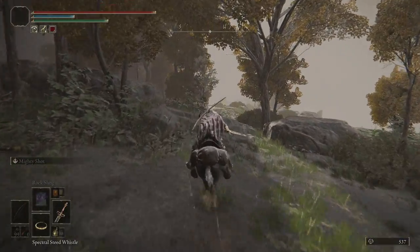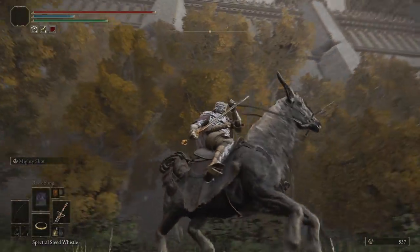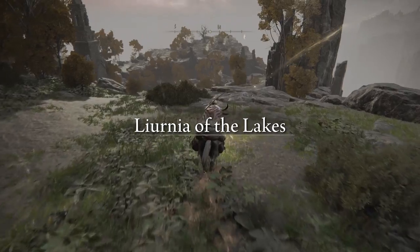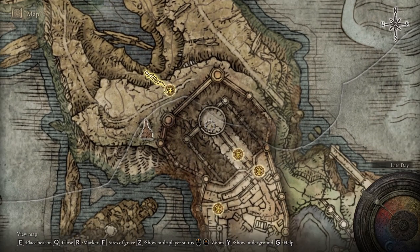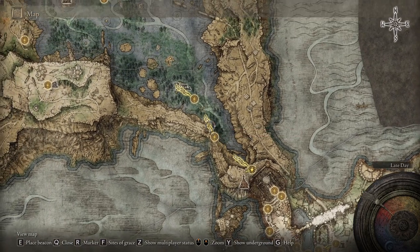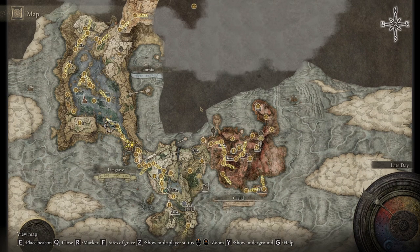You have now successfully bypassed Stormveil Castle — there it is right there, you're at the back of it. You can grab this site of grace right here. Don't get me wrong, you still have to fight Godrick and Margit to proceed through the story, but now you have full access to this entire area of the map. I hope you found this video helpful — go below, give it a like, and subscribe so you don't miss any future Elden Ring videos. Have a good one!